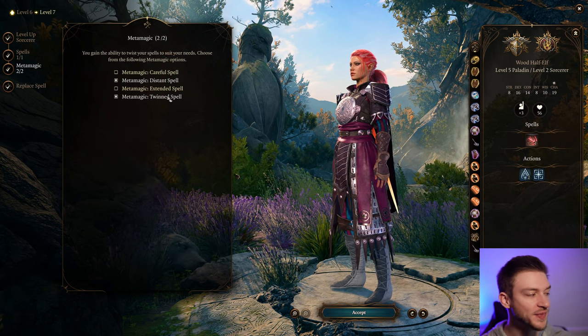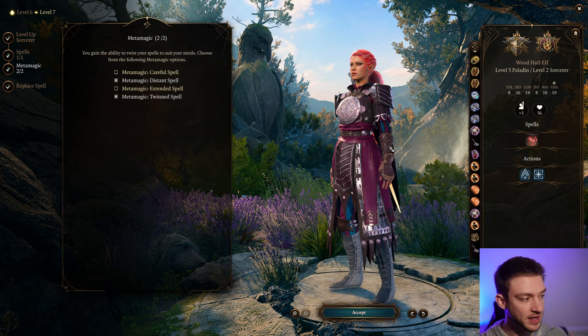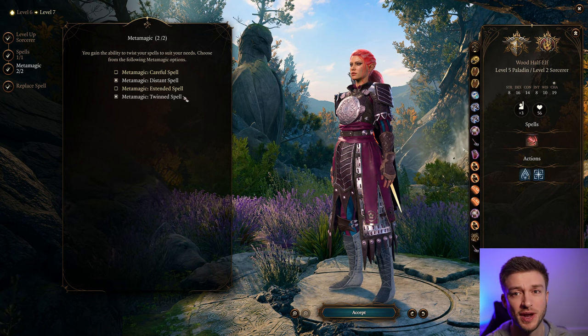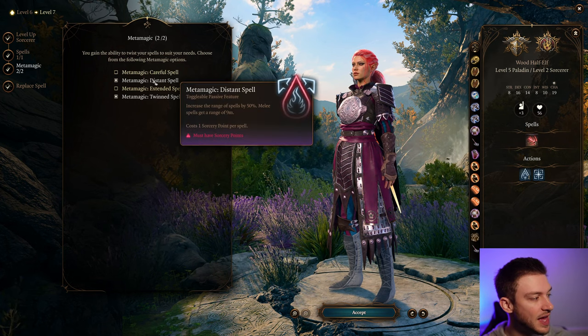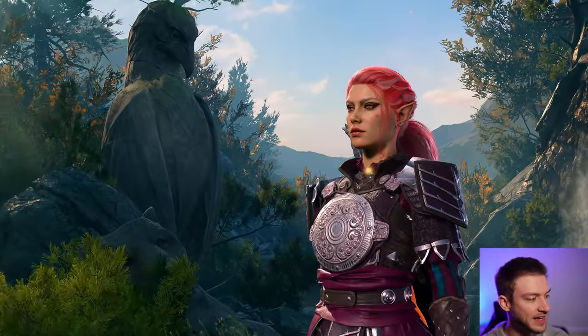Twin Spell gives us the option to use a spell on two targets. When we get Haste, we can double Haste, and Twin Haste is probably one of the most broken things in this game. Distant Spell allows us to hit targets a little bit further away, so that's a nice thing to have alongside that.